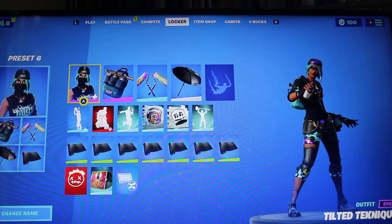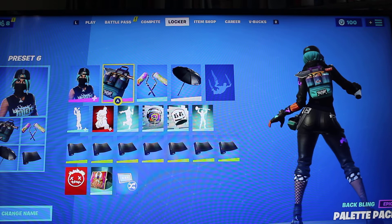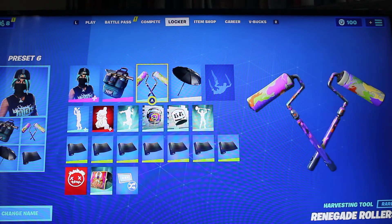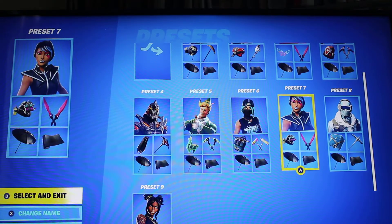Next up is Tilda, also from the Season 10 battle pass, using the hoodie style. The backbling is the Power Pack, which was available in the Wild Start Pack in Season 9. The pickaxe is the Renegade Rollers, which you get for completing the first stage of the Blockbuster challenges back in Season 10.